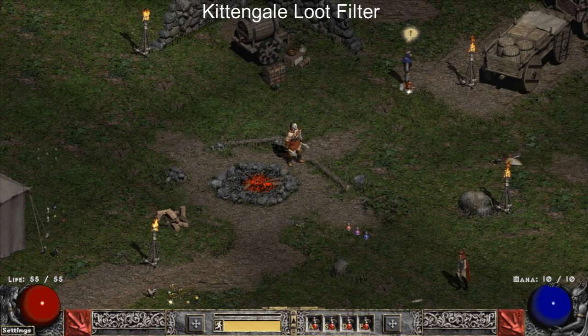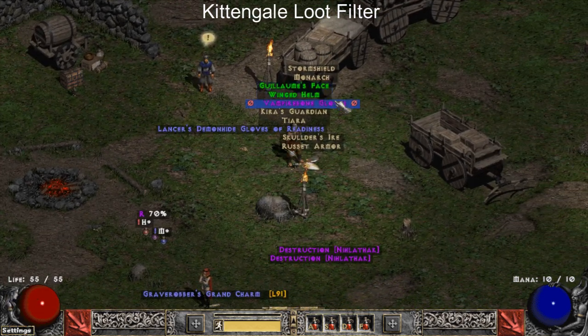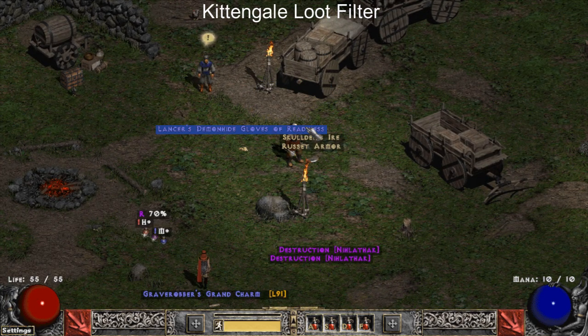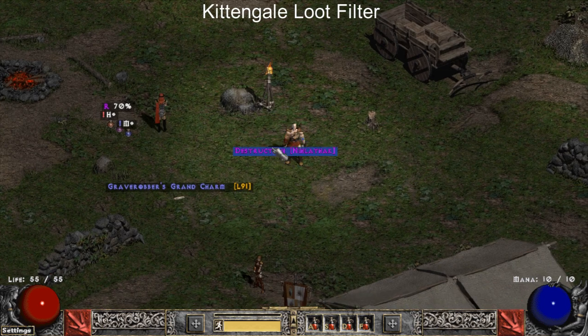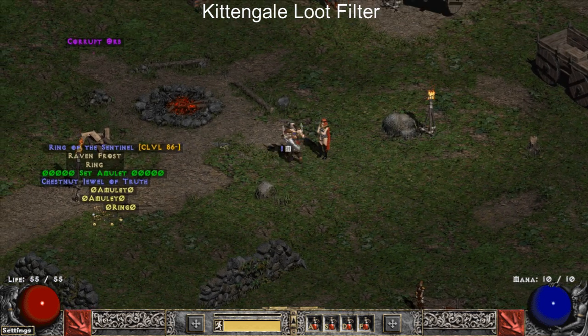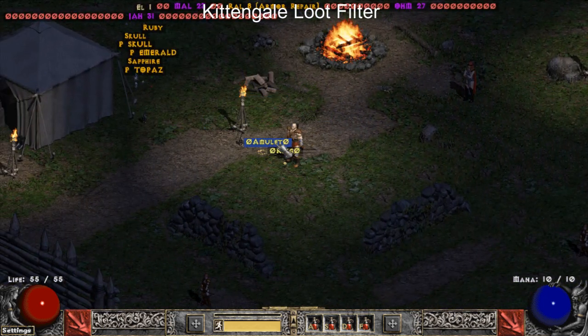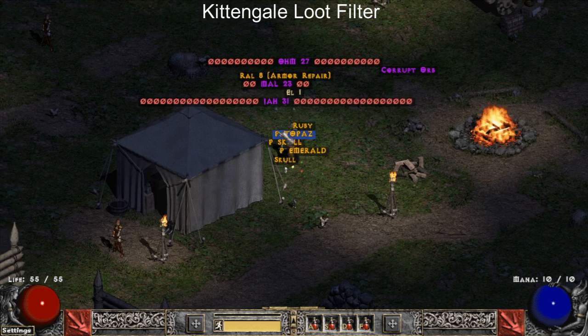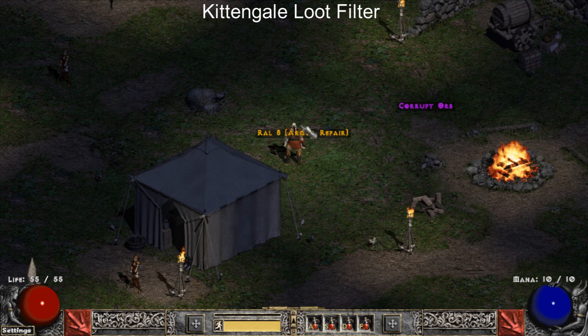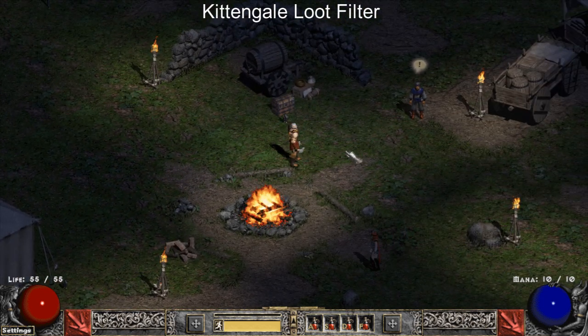The last loot filter that I put in the all-around section would be Kitten's Loot Filter. It has extremely good visibility on runes and jewelry, it has added visibility for the end-game sought-after uniques, it has good visibility on keys, has some good crafting information, and overall is a very good all-around loot filter that will do very well regardless of what content you're running and what kind of gear you're looking for.